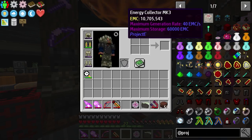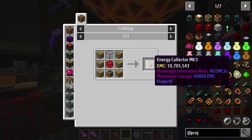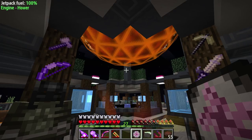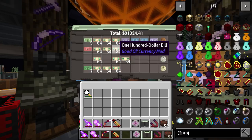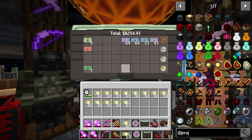To get to the top tier Energy Collector MK3, you need pellets of RTG fuel. And as you can see, they do have an EMC value, which means if we have the Tome, we could literally just pull out the MK3 — it really doesn't matter. This is the easiest way to get it. So today we will be activating the Tome of Knowledge, but first we're going to have to buy it. We're going to have to whip out our wallet of almost $100,000 here and see what all we can buy.